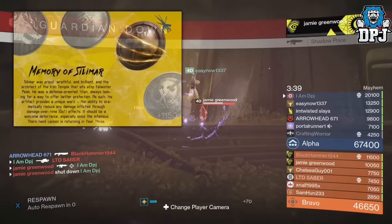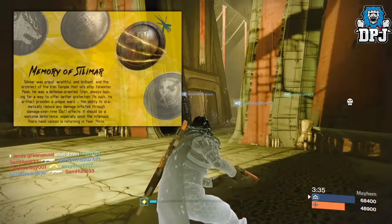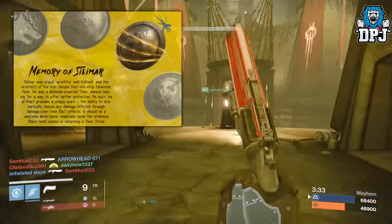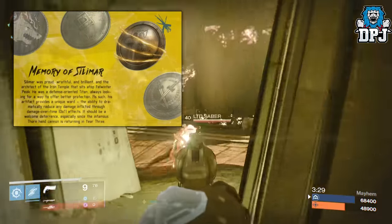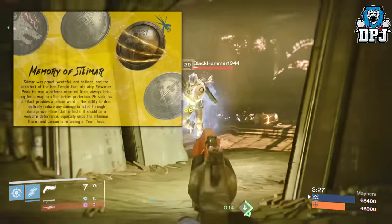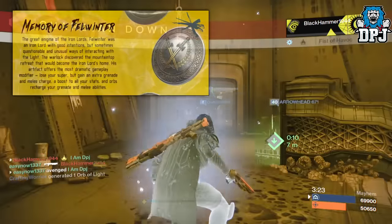Next up we have the Memory of Silimar. This artifact dramatically reduces any damage inflicted through damage-over-time effects. With weapons like the Thorn returning, this could be something we see a lot of players using.